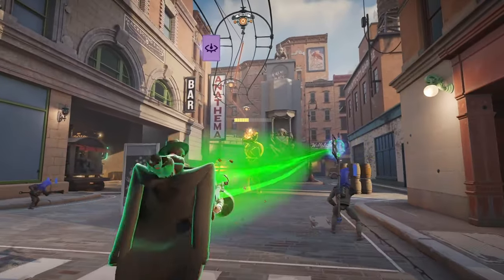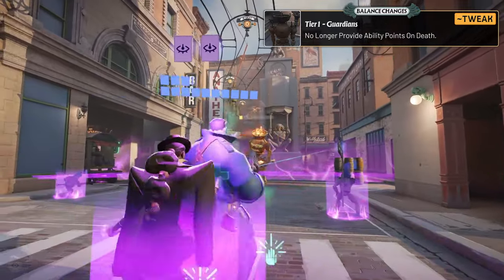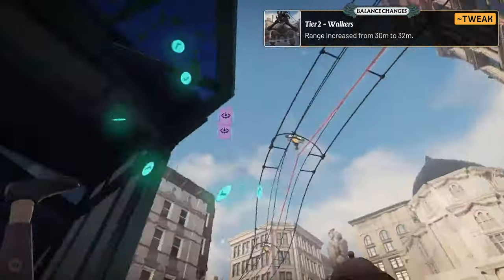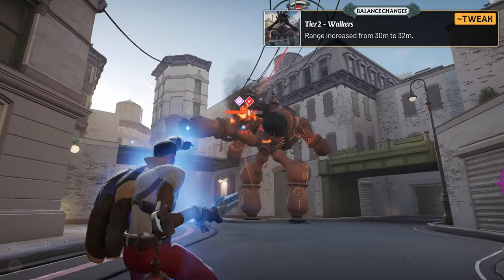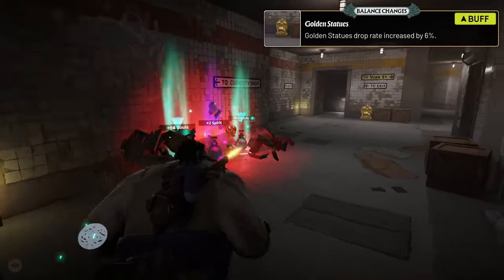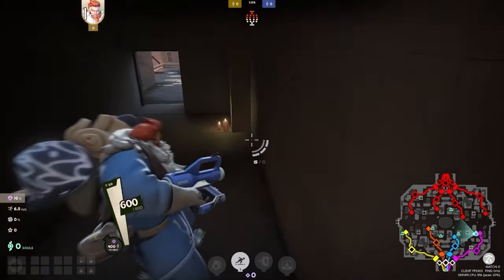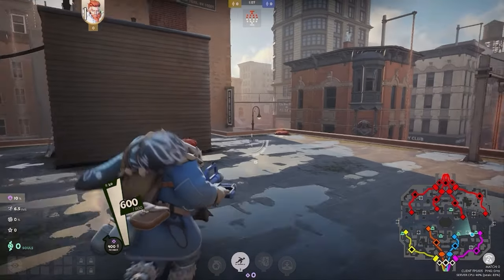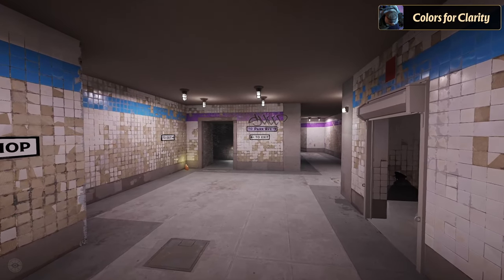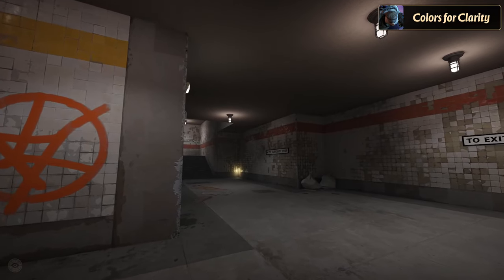Regarding objectives, the lane guardians will no longer grant you an ability point when killed, because the number of ability points you get as you level has been increased. They've also increased the tier 2 walkers minimum attack range by 2 meters, going from 30 to 32. For the golden statue breakables, you'll now have a higher chance to receive a reward, with the drop rate being increased by 6%. There have also been numerous cosmetic changes around the map, such as making the tunnel walls colored so you know which way you're exiting.